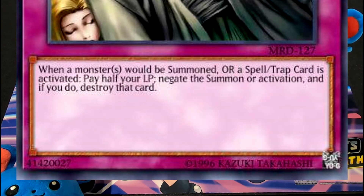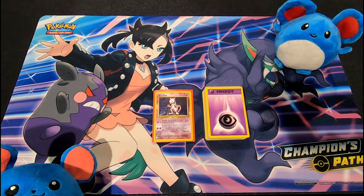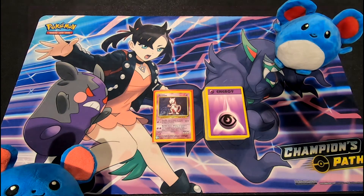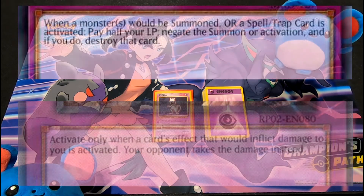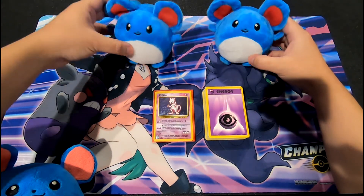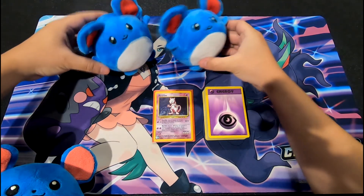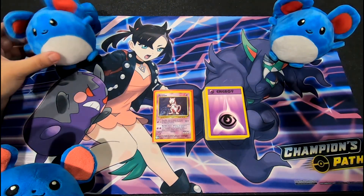In Yu-Gi-Oh! you start with 8,000 life points — if you go down to zero you lose, so it's a big risk card. Barrel Behind the Door was another card from a later set: whenever a card's effect inflicts damage to your life points, you can activate it and your opponent takes that damage instead. Back when Yu-Gi-Oh! was big, people were throwing that combo left and right — Solomon's Judgment, pay half your life points (that's 4,000), then Barrel Behind the Door to throw that 4,000 at your opponent instead. It was huge back then but went away as quickly as it came. People eventually understood the idea of paying life points versus taking damage — Solomon's Judgment works on paying to use the effect, which is not damage to your life points. It's a minor distinction but it was a mistake people made, just like the Mewtwo deck's misunderstanding of the 'opponent draws two cards' rule.